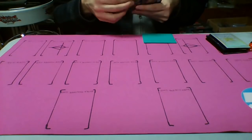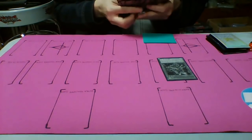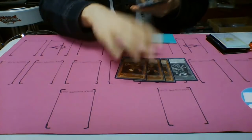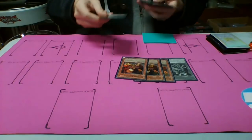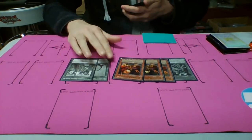The cards you need are either a Predaplant Scorpio in your hand or a Lonefire Blossom — so that's six copies, three and three. And either one of three Rescue Ferrets or one of three Emergency Assistance Rescue.